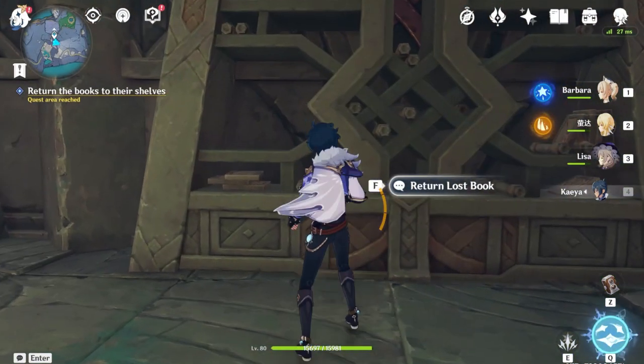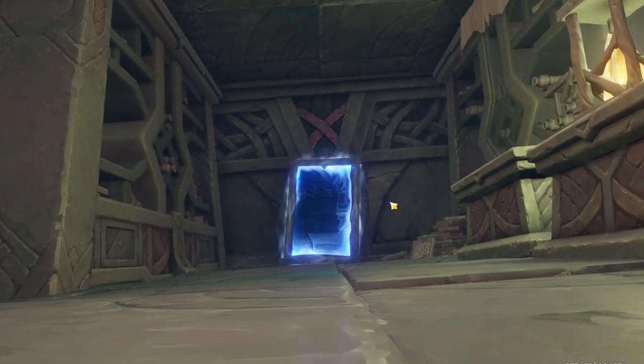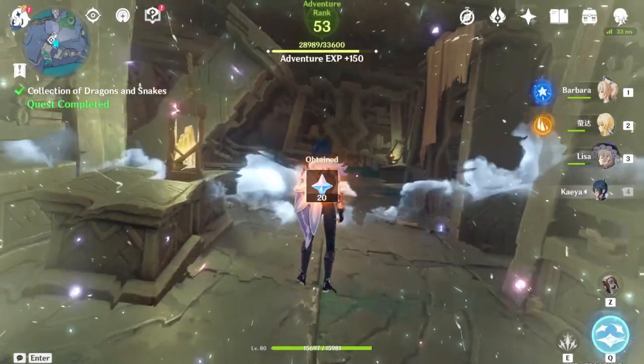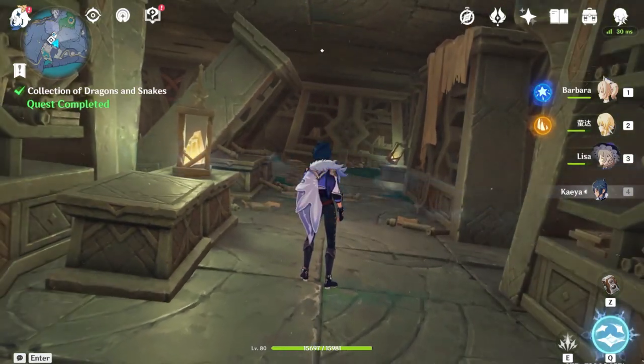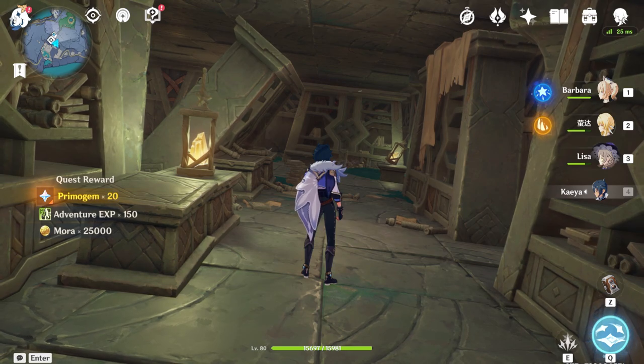Return all the lost books - then this mirror would open up. It's an exact same library but in a mirror dimension. Once you go inside, you can find virtual achievements, the real copies of the books you just returned, and also including a Seelie inside. You need to follow it to the outside, and again, another chest.